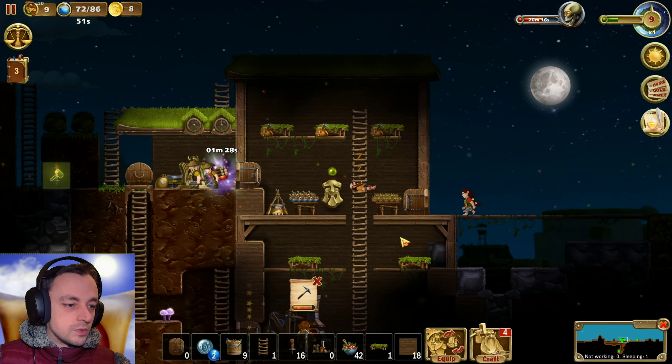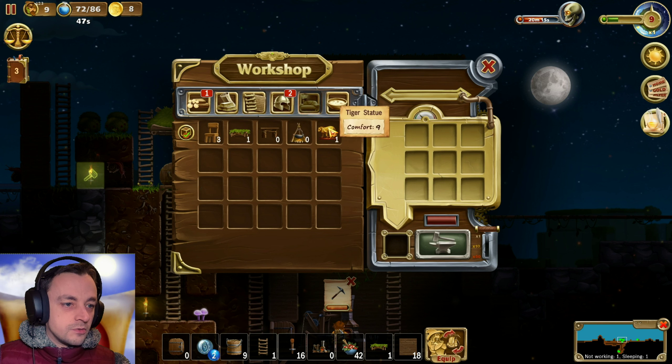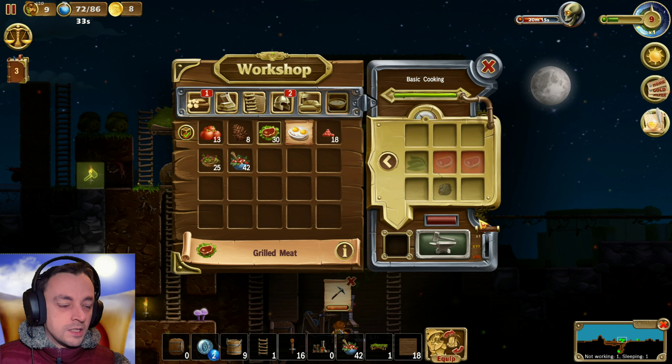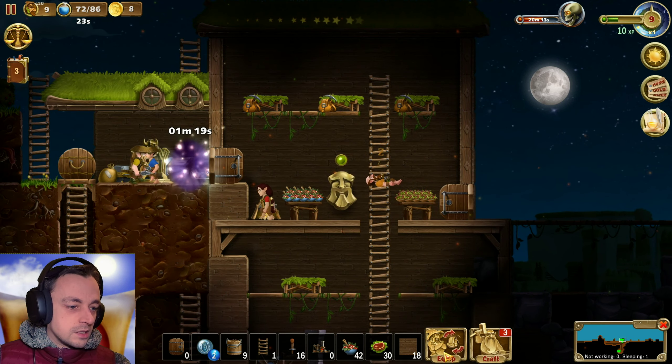We could do with some more food as well. Is there any more interesting foods? What's this? A tiger statue. Why do we need a tiger statue? We still haven't got eggs, so we can't make the eggs. We haven't got grilled meat. Well, we kind of have got grilled meat because we've got loads of it. Is that the grilled meat? I can't tell.